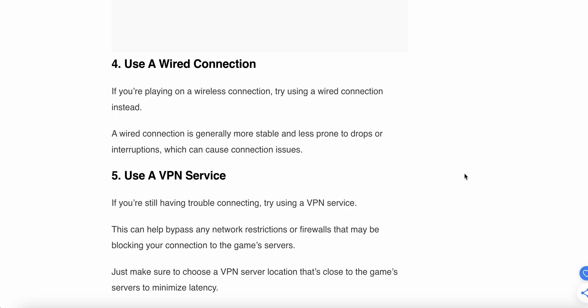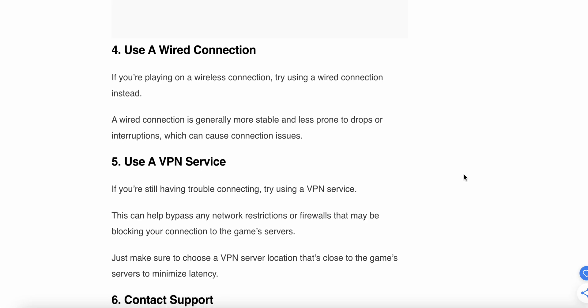The fourth step is to use a wired connection. If you are playing on a wireless connection, try switching to a wired connection instead. A wired connection is generally more stable than a wireless connection, which can cause connection issues.